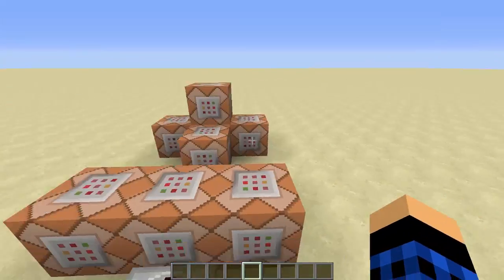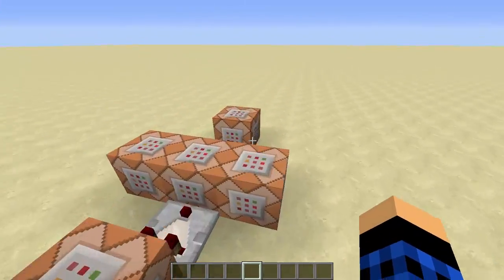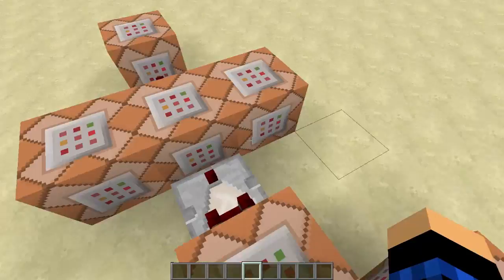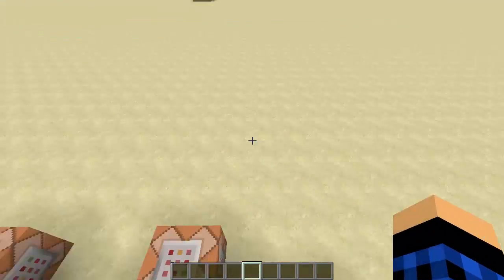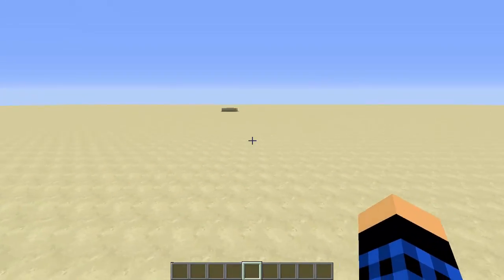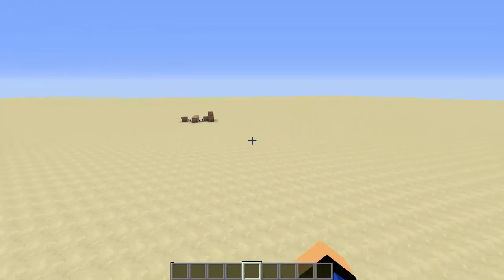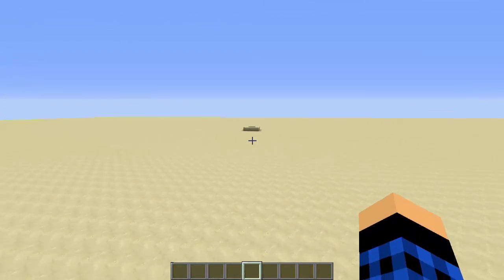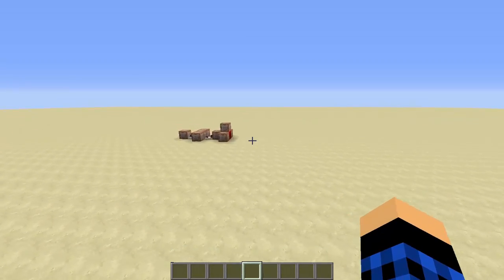Hello guys and welcome back to another video. Today we're carrying on with the command block vanilla server tutorial. Last time we did the join mechanism for when players first join the game, but now we need to make sure that if they join for a second time they still teleport to that area. This is useful if you're running a minigame server in vanilla — you want to make sure they always spawn in the right place and don't spawn in the middle of the minigame.